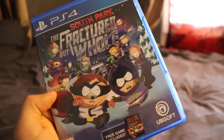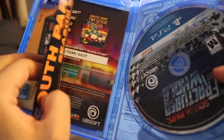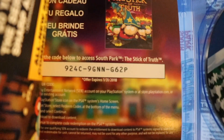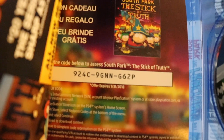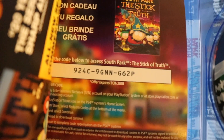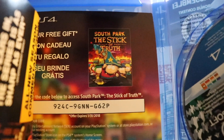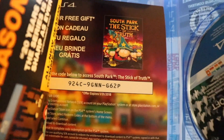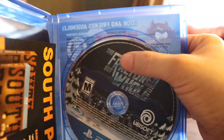I got South Park: The Fractured But Whole. My uncle gave me this for my last birthday — thanks, uncle. The weird thing is when I redeemed South Park: The Stick of Truth, I actually redeemed it last August. But if you look right here, it says that it expired. Keep in mind my birthday is January 19th, so he gave me this on my birthday and I didn't redeem it until almost a year after, and yet I still got The Stick of Truth. So remember people, even if the code says it expired, you may still get it. I haven't gotten started on playing these games yet, but I will eventually. My uncle is dying for me to play it.